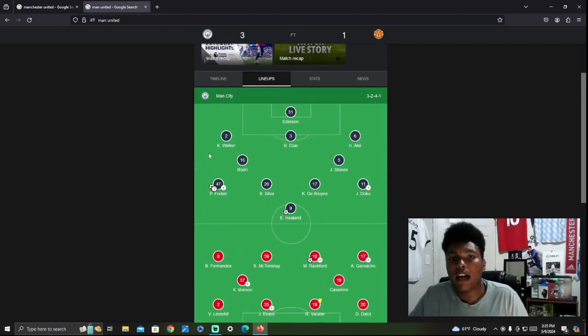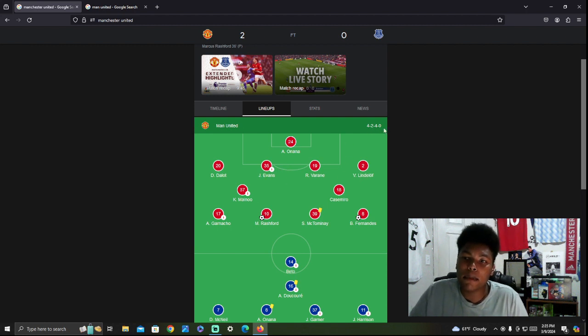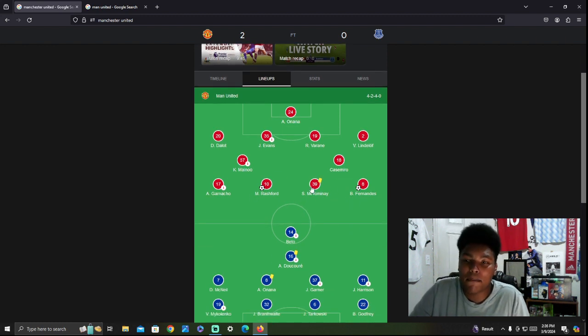I'm going to break this down because looking at the formations we played against Man City and today, it looks like Ten Hag's doing something different. He's playing a 4-2-4 — four defenders, two midfielders, and four attackers. He's got McTominay as a striker with Rashford, Bruno Fernandes on the left wing, and Garnacho off the right. Bruno Fernandes on the wing is wild. Earlier it looked like a 4-2-3-1, so maybe they're interchanging, but still, this is like a freestyle formation. McTominay as striker when he's basically a CDM.